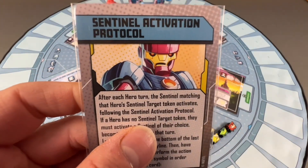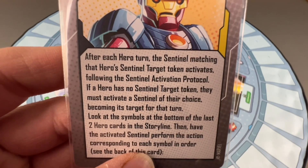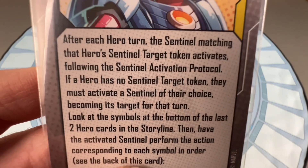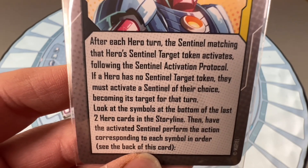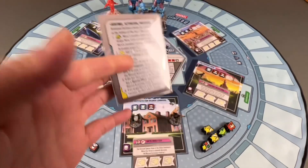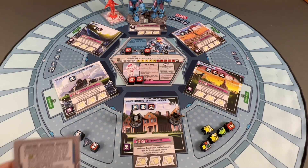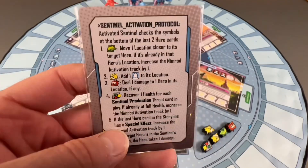This is the Sentinel Activation Protocol. After each hero's turn, the Sentinel matching the hero's Sentinel target activates. If a hero has no Sentinel target token, they must activate a Sentinel of their choice. Look at the symbols in the bottom of the last two hero cards in the storyline — the activated Sentinel performs actions corresponding to those symbols in order. This game is different in that the Sentinels activate after every one of our turns rather than having normal villain turns.